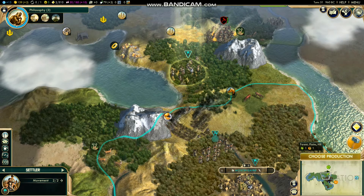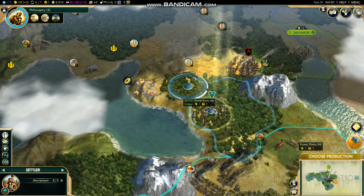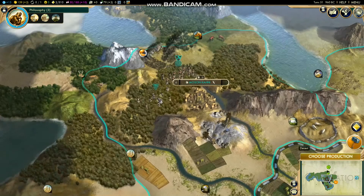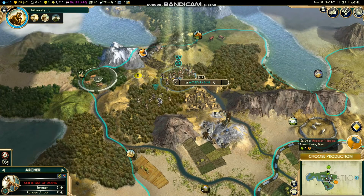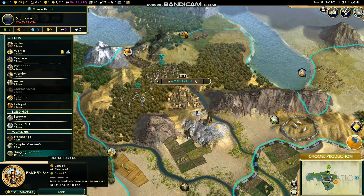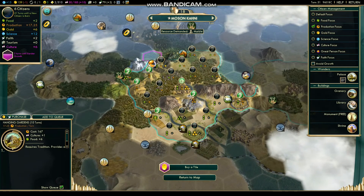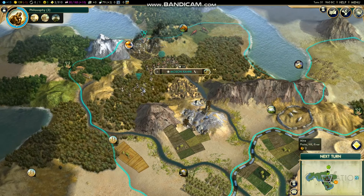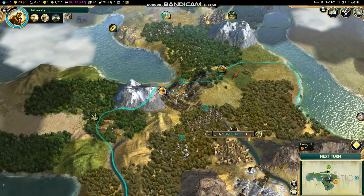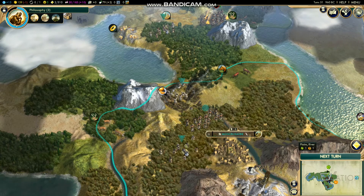Do we push the envelope and try to get that gold, or do we come back? I'm really tempted — yeah, let's run the risk. The way I like to do it is encapsulate my capital with four cities so that enemies have to go through at least one city before they can get to your capital. It's a little bit defensive with city placement.